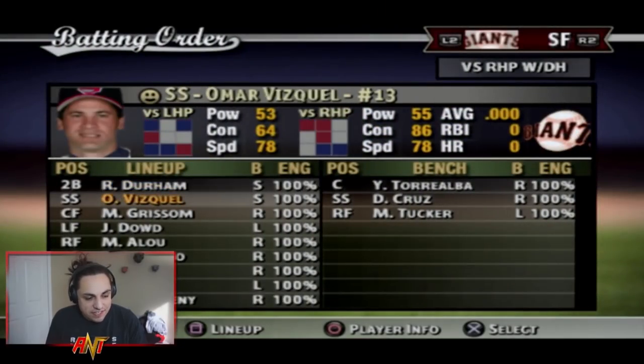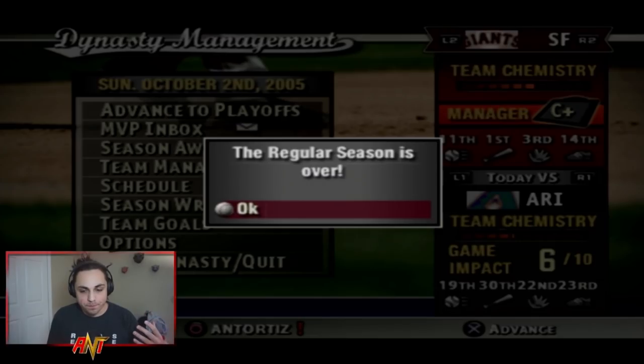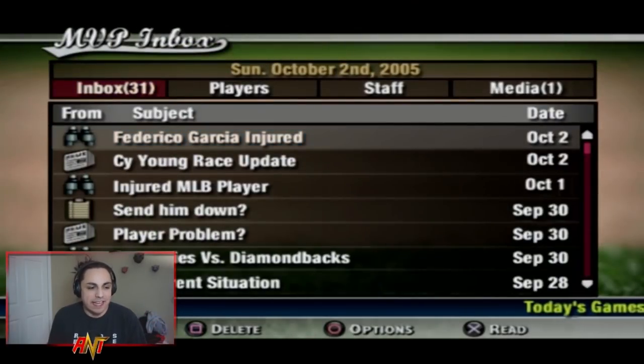You've seen the pitching rotation and batting order. There are still players in their prime like Carlos Beltran, Carl Crawford, Manny Ramirez, David Ortiz, Derek Jeter, and A-Rod. For the first season I just want to let it play out — see how the team does, who we could trade for or get in free agency. I'll see you guys at the end of season one.